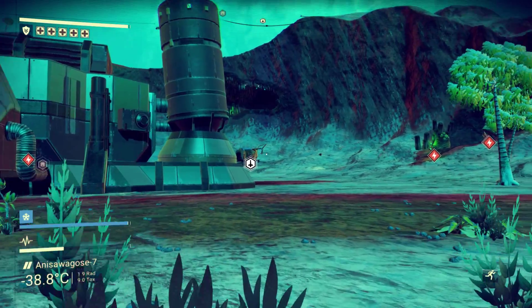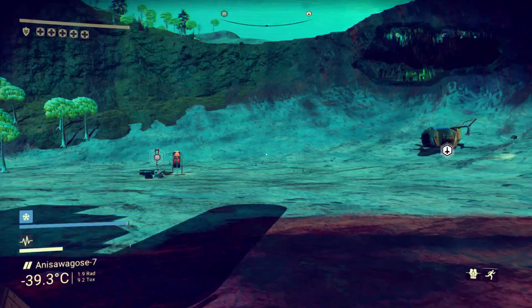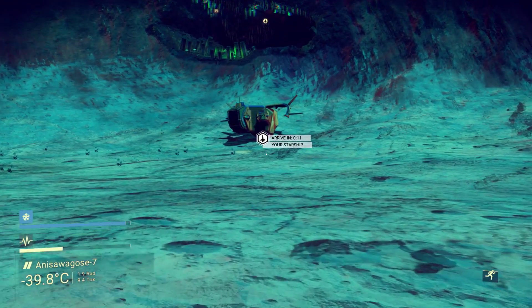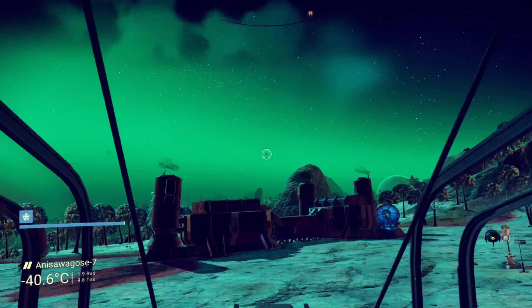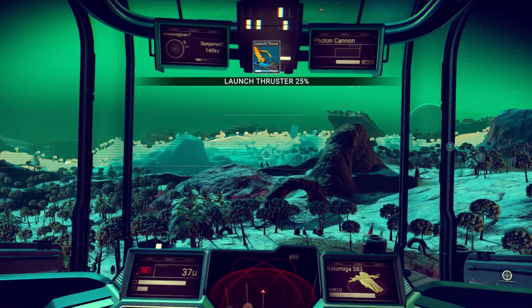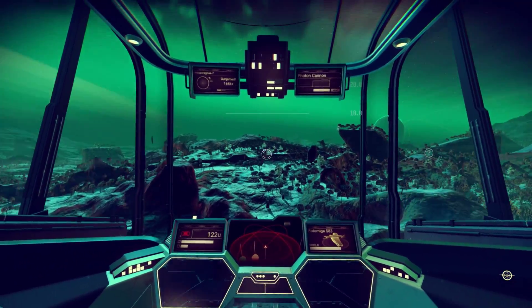That was the abandoned building and we didn't gain anything from it besides what was at the save point. So we need to keep our eyes peeled for that red laser, which can tell us where things are.